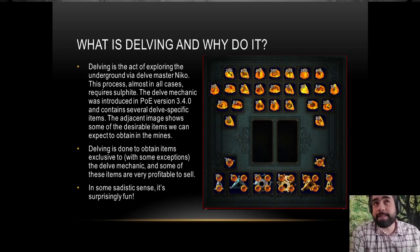So what's delving and why do it? Delving is when we find Niko in areas — there will be three Niko sulfite veins in each area he's located in. Depending on things like the tier of the map, quantity on the map, whether you use sulfite scarabs, sacrifice fragments, or different fragments, those can adjust how much sulfite you get, as well as watchstones. If you get platinum Lex Proxima watchstones, you can roll a chance for double sulfite, which is pretty cool — I'll talk about that a little bit later.